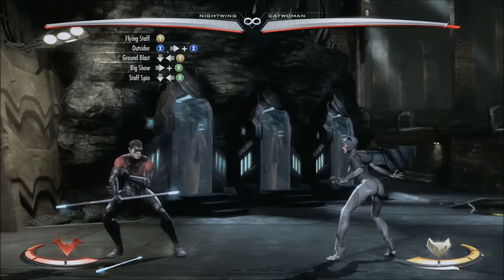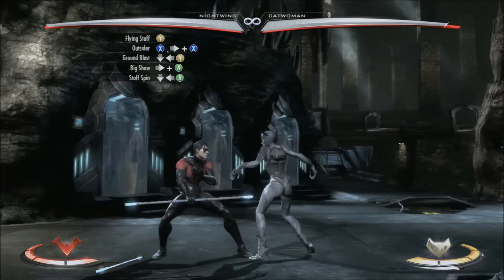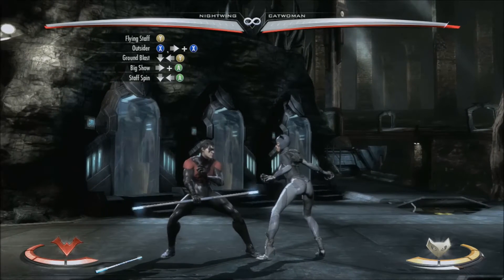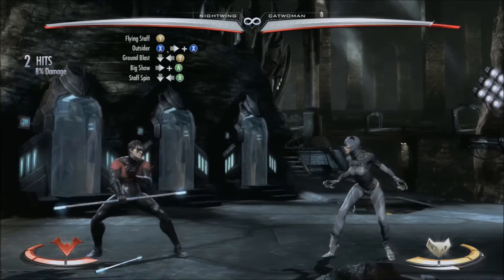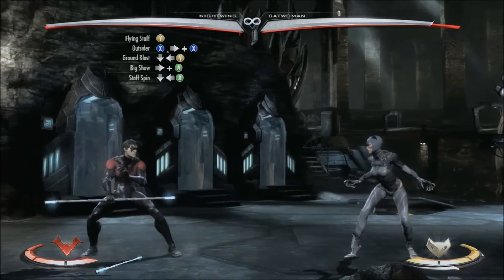After the flying staff we're going to go into the outsider combo, which is X, forward and X, and looks like this. Those two together will look like this.